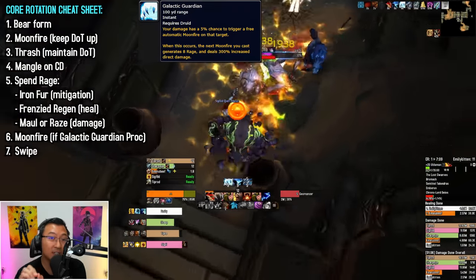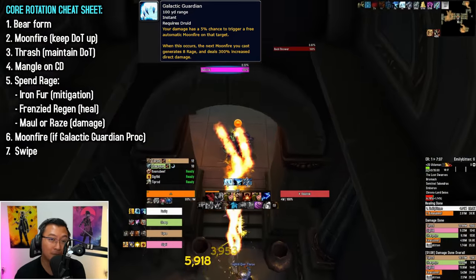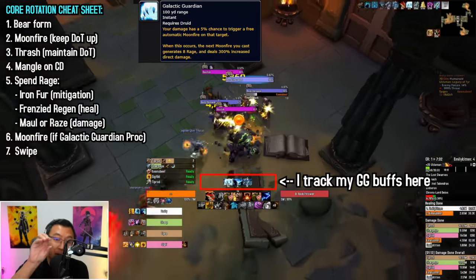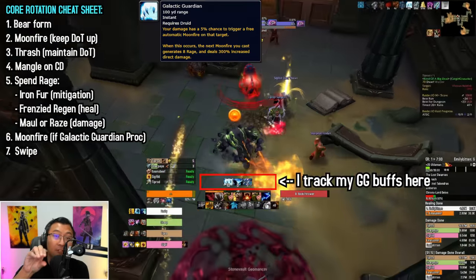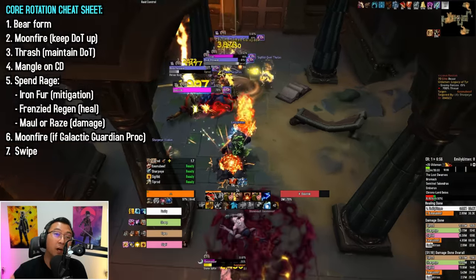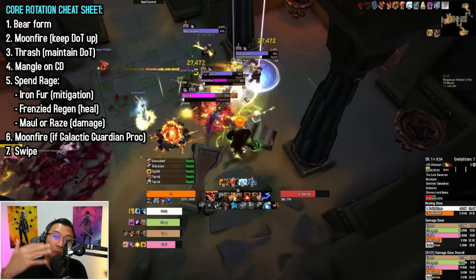This is one of the key changes coming into 10.1.5. Previously, Galactic Guardian would automatically consume your proc and buff. Now, whenever you see your Galactic Guardian buff, you need to manually cast Moonfire to consume the proc. Lastly, fill any remaining global cooldowns with Swipe.